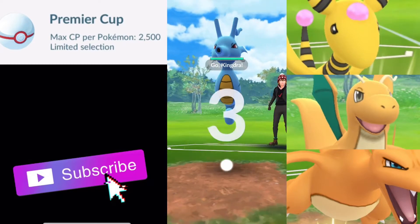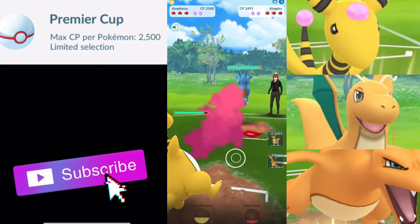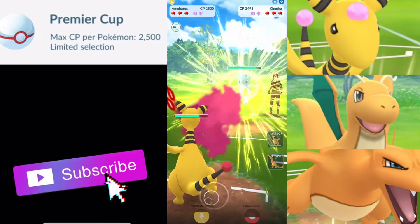What is going on trainers? Styx10 here and today we are taking a look at Ampharos in the Ultra Premier Cup of Pokemon Go.